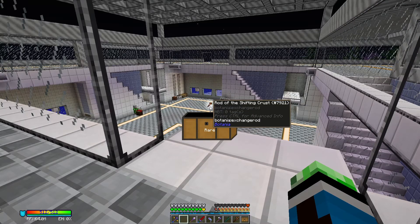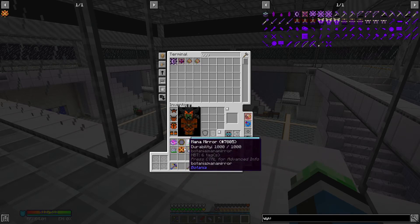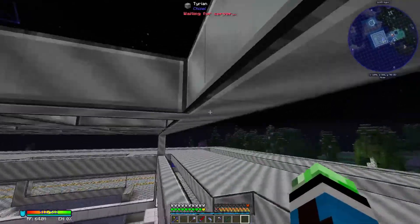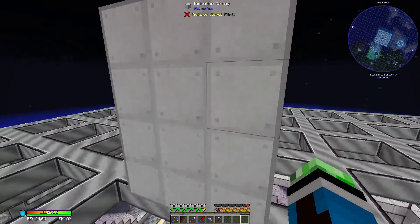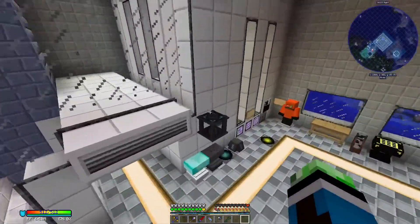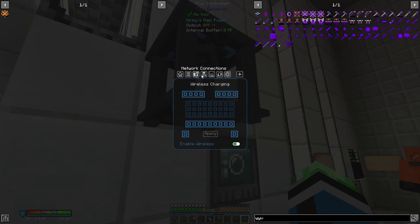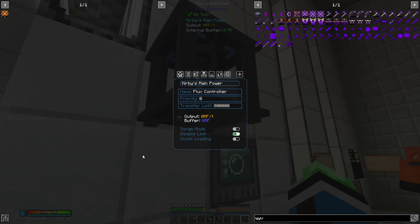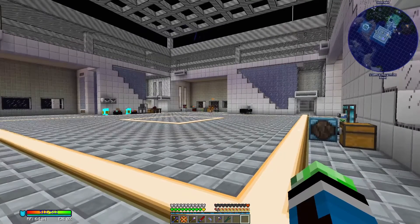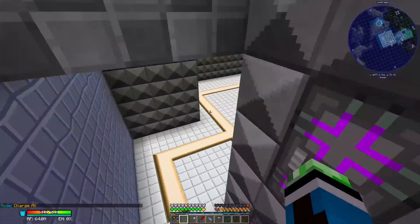This is empty - let's go ahead and put this in here. The network should be set to - I think this network is set to disable limits. I should probably check the controller as well, because I think this is what's responsible for wireless charging. This is set to disable limits, so interesting. I'll need to upgrade the RF capacity on this. Charge armor, charge held items, charge armor and held items, charge all - might as well just do charge all.